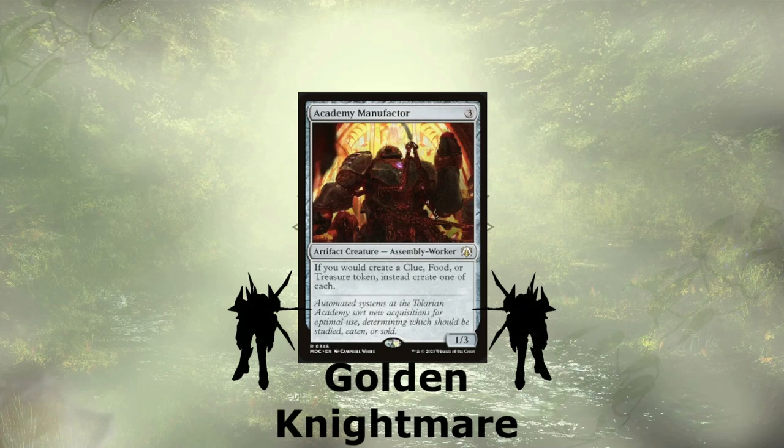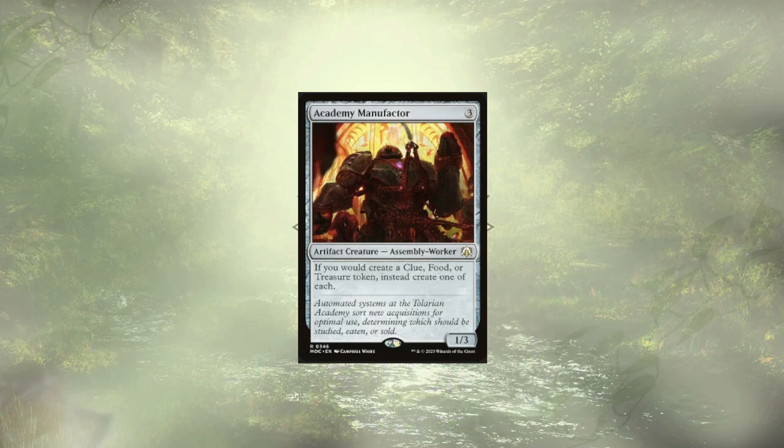Last up, it's the golden nightmare of the deck — Academy Manufactor. This assembly worker is going to give us a ton of value, offering up clues, food, and treasures when we would create only one of them. Again, riding straight off to value town and popping off hard.